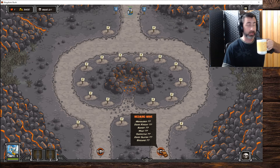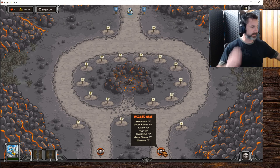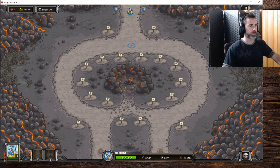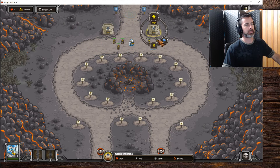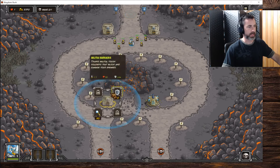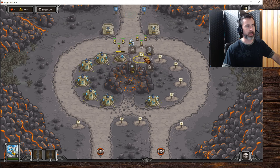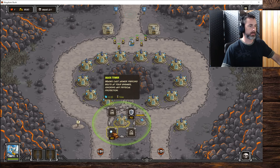We've got 2600 gold — that is a lot. We've got one life to live, and one mega wave. I would propose we just move Gerald up here, throw in some backstop barracks, because these mage towers are going to cut through these armored guys no problem. We have enough money to put a mage tower everywhere.